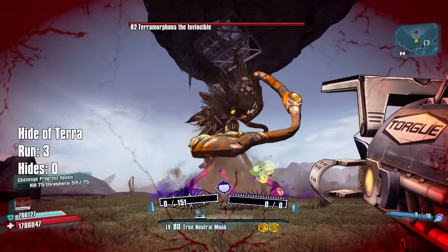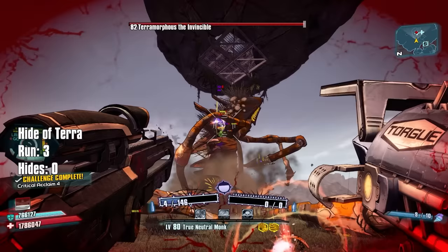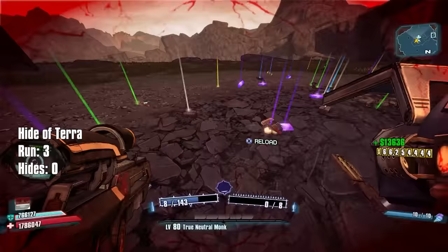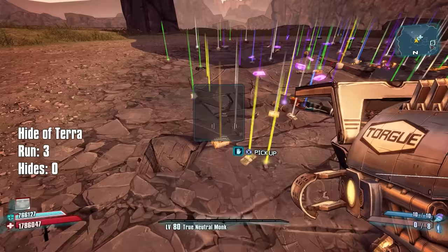At the end we can multiply our run number by five if you want a more accurate kill count, since we kill five every single time theoretically. I feel like I'm going to look right at a hide at some point and not even see it, you know what I mean?